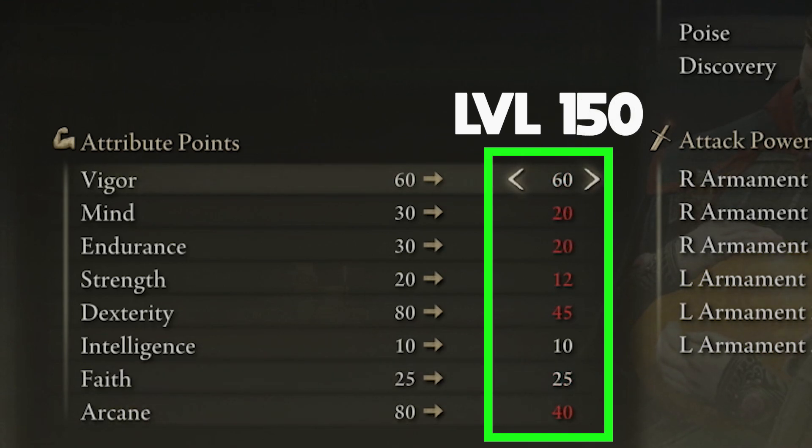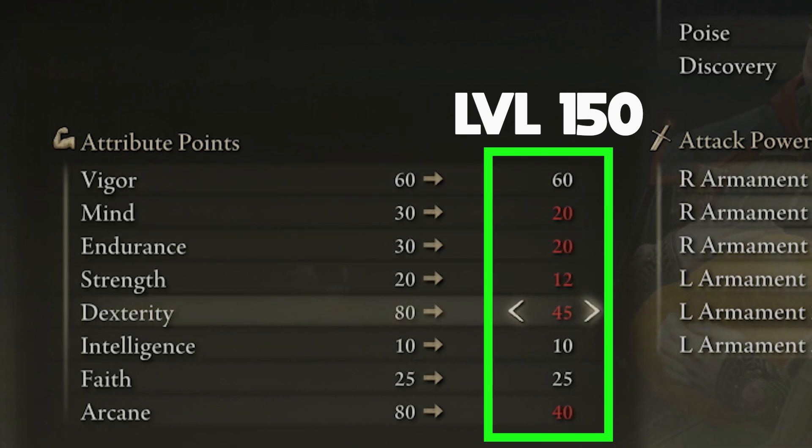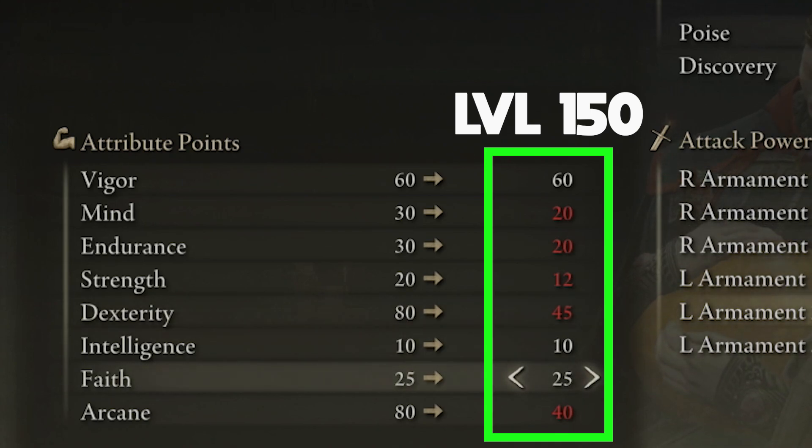At level 150 our Vigor is at 60. We increased our Mind just a bit because we are going to be using more incantations and activating Seppuku on both weapons. We have Endurance at 20, Dexterity at 45. We increased our Faith to 25 this time so we could use the Golden Vow incantation, which increases our offense and defense at the same time. And lastly we have Arcane at 40.